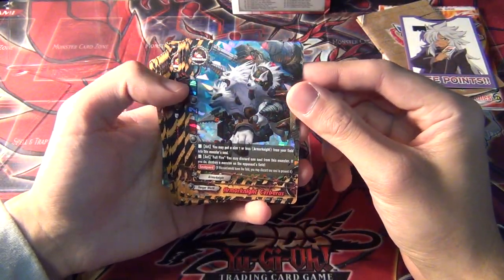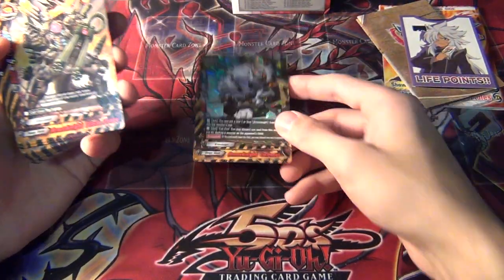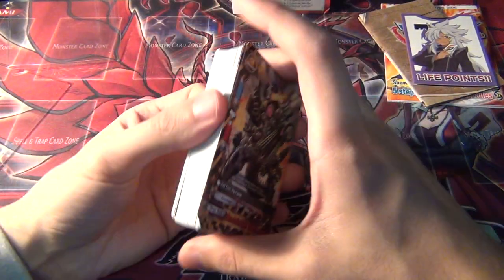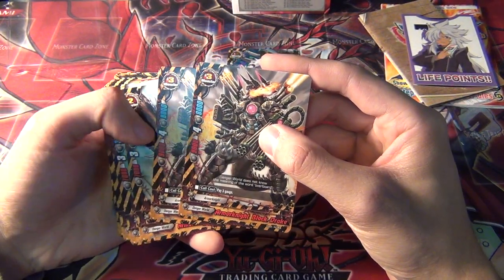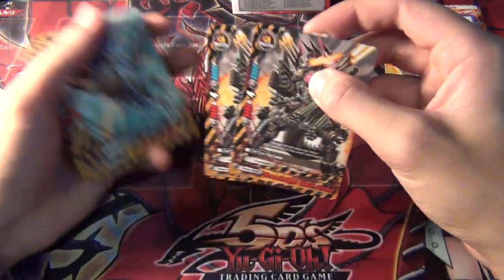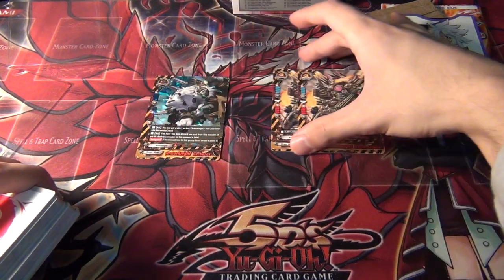So the deck comes with a Double R, Armor Knight Cerberus. I think you get 3 more of these as common, if it follows the same format as the Dragon World deck. And then you get 2 Armor Break Armor Knight Black Drake — this is a cost 2 — and a cost 3.